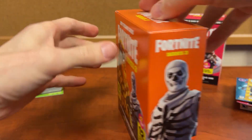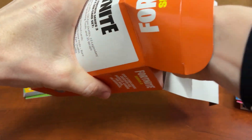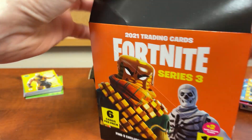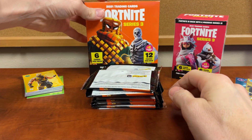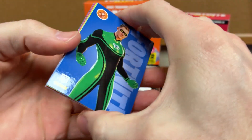The cracked ice cards are going to be loose in the box, so I'm going to put them right on the bottom. There are so many packs in here — it's kind of crazy because you're getting a ton of packs. We'll leave those cracked ice at the bottom and go through the other packs first.